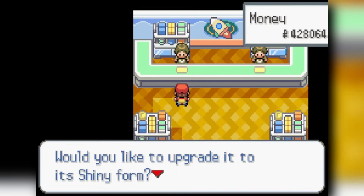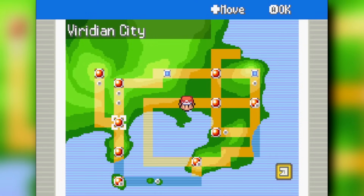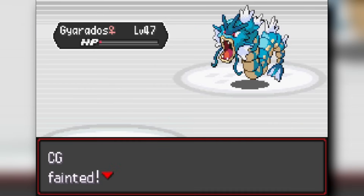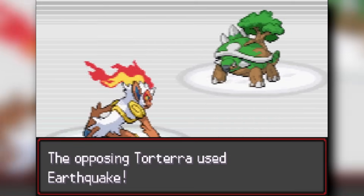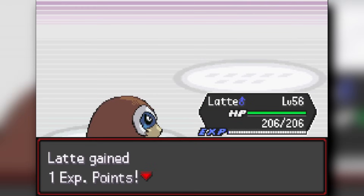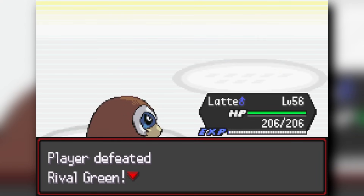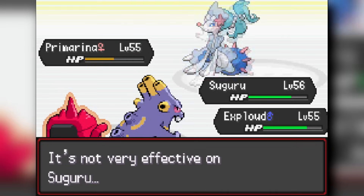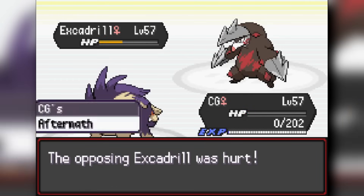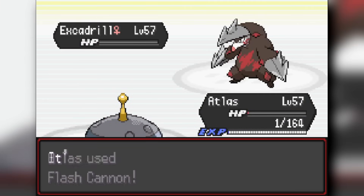We head to the Game Corner and get both Rotom and Gible for the team — really nice to have going forward. Then we face Giovanni in the basement, which works out pretty well. Not sure how Magnezone clutched up against the ground type but it did. We then go to Lavender Tower, get the Poké Flute, and face the rival in Silph Co. Mamoswine clutches up at the end, and we beat Ariana and Archer in a double battle.